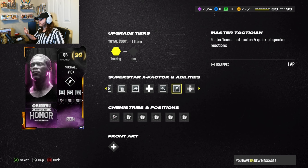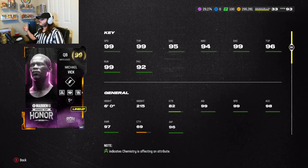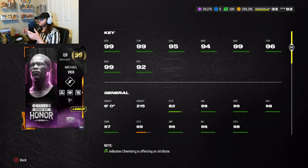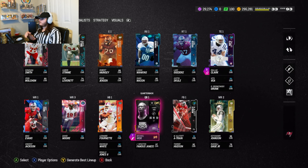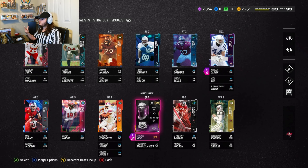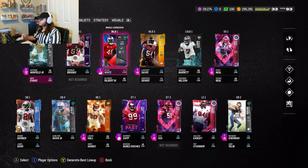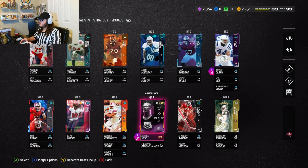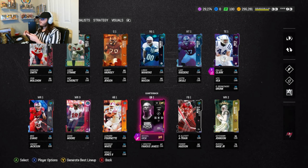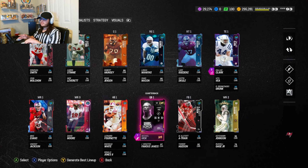We chose Master Technician — it's pretty much just a better version of Hot Route Master. This card has every ability you can dream of and the best stats. I think he'll still be the best quarterback in the game this year so far, clearly. As for the team, I run a Bucks-themed team, so everyone — even on defense — is a Bucks player.